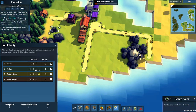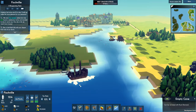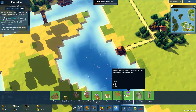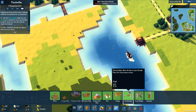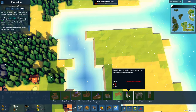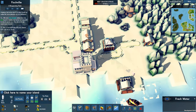We need jobs to be filled, because right now this island is not self-sufficient. A merchant ship has departed — I don't particularly care. Let's build the drawbridge. Never mind, I'm too poor. Too broke.